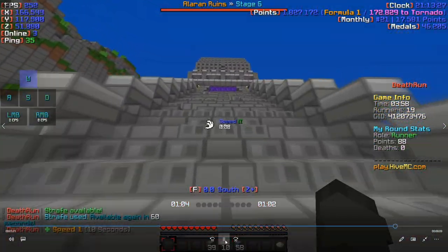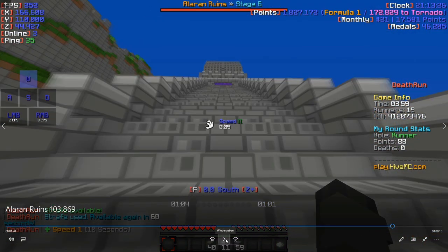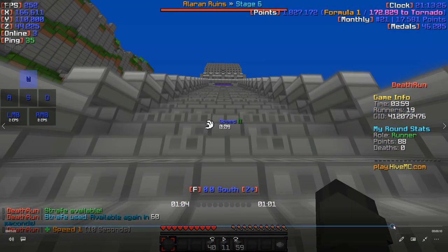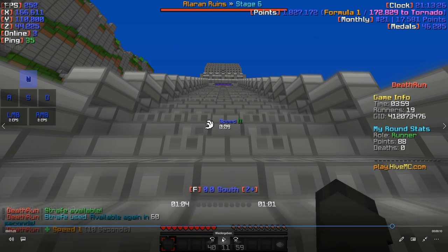Then walk your way up there. What I can recommend is not to spam spacebar, for example, at these stairs — actually I would recommend spamming spacebar as fast as you can. But at the last stairs, don't be quite as aggressive with your spacebar, because it will just make you clip, at least for me. Speed stairs are always a bit weird for me. I think it's a bit better to spam, but a little slower. Does that make sense?